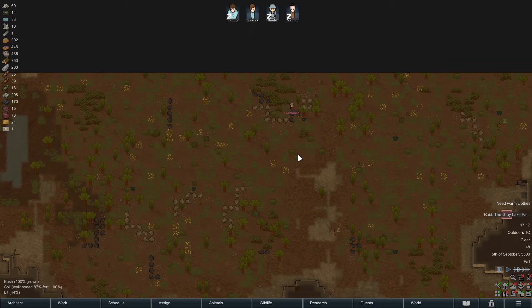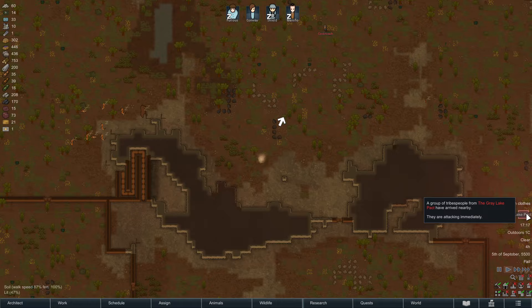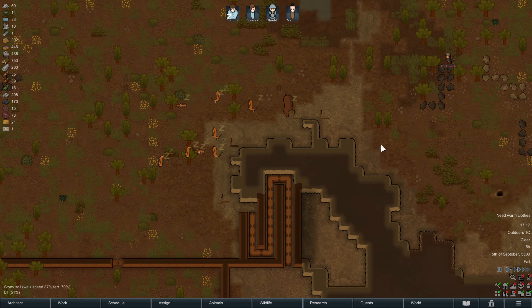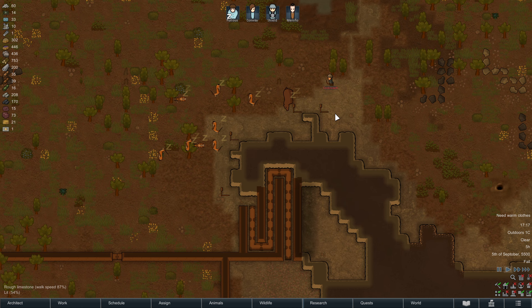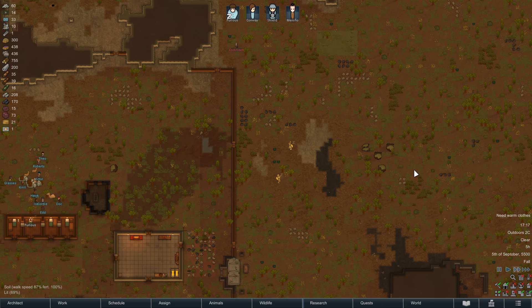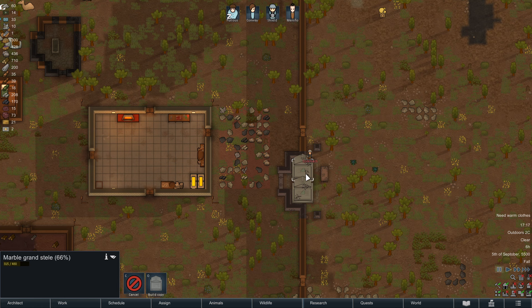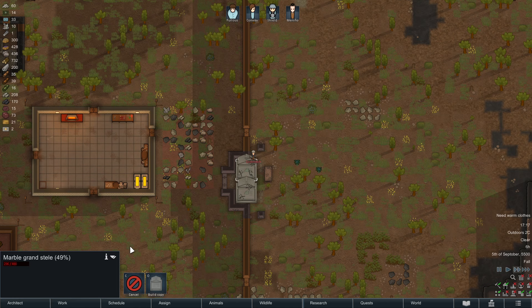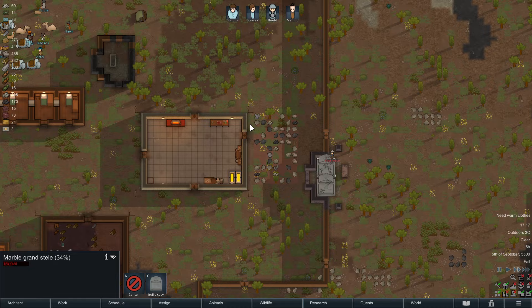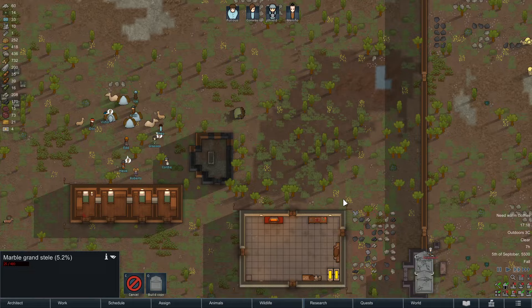The Gray Lake pack is raiding us — just one guy called Cockroach. This is a perfect opportunity to check how our defense system works. Cockroach tries to enter the base and, exactly as I warned, he's cutting corners and not running into the traps yet. He's looking for an entry point and tries to destroy some steel I had claimed as mine.